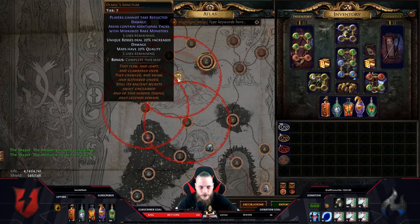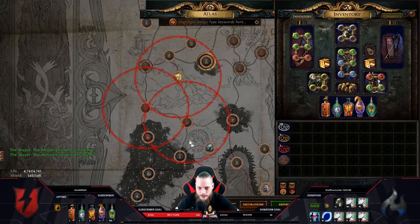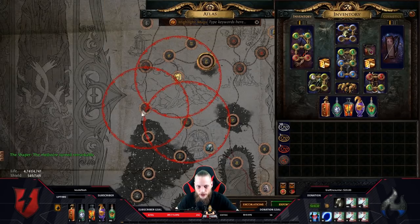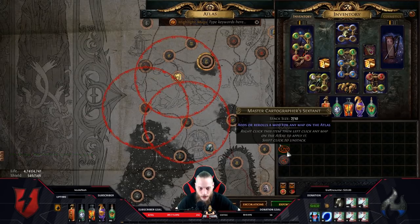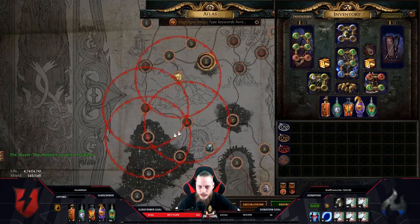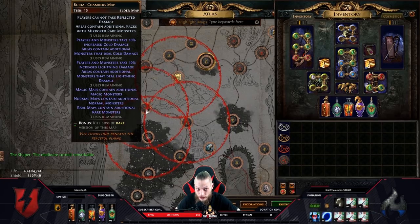We take Olmec Sanctum — that's not relevant here. Extra lightning is the same as the cold: monsters that deal cold damage, so additional monsters. Here we have additional packs with rare mobs and then we take the last one — rare maps contain additional rare monsters. So this looks pretty good; all these sextants apply to this burial chamber now.